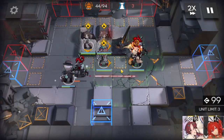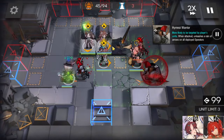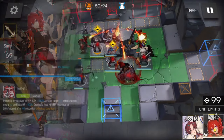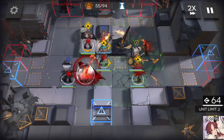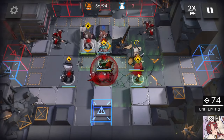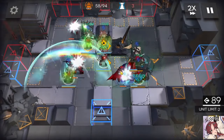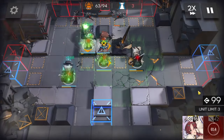Activate AoE skill once two crossbow Sarkazis enter her range — which is right now. Deploy Searcher once the Warrior leaves. Activate Searcher's skill. Activate Annex's skill because otherwise she will die. Activate Silverash's skill once the Warrior loses its shield, and retreat Searcher once the Warrior dies.